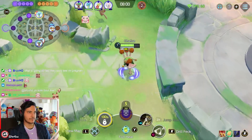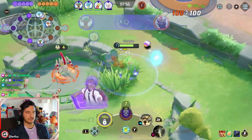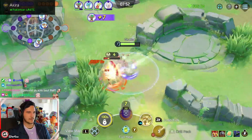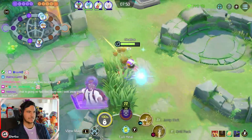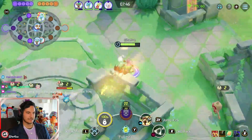Your power spikes are level 5 early, level 7 Jump Kick, and then level 9. Surprisingly, I don't think level 9 is the biggest power spike. When you get level 11, you are actually really, really strong with Drillpick, because you can heal yourself, which is really cool.